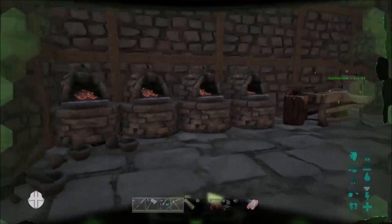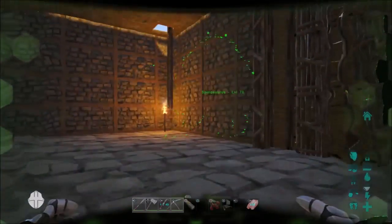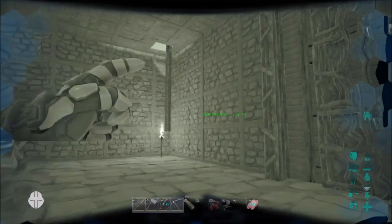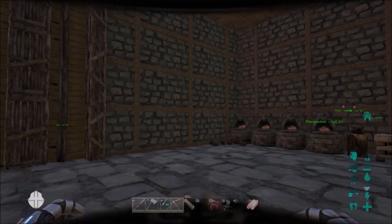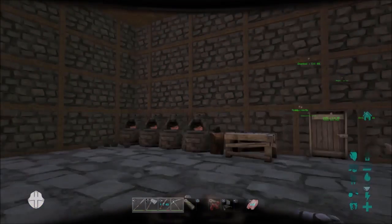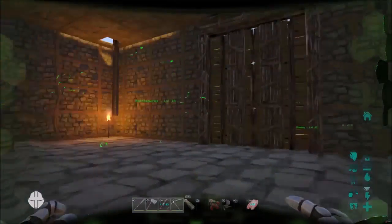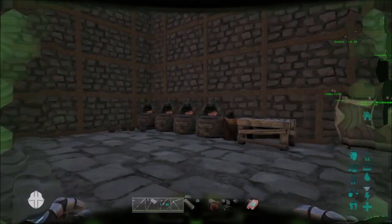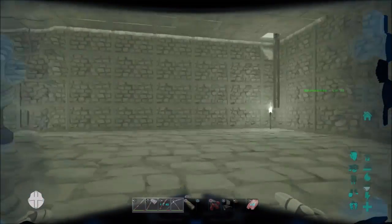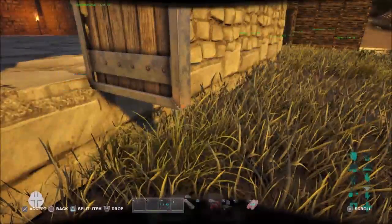I didn't show you this feature of the Tech helmet. If you double click triangle on PlayStation, or Y on Xbox, or Z on PC — don't judge me if I got that wrong — it comes up and will show your dinos green, red if a dino is aggroed at you, and yellow if it's just a neutral dino. Then if you double click it again it goes night vision, and again it gives you night vision with that dino highlighting. Double click again and it goes back to normal. I really like that feature, it's really good.